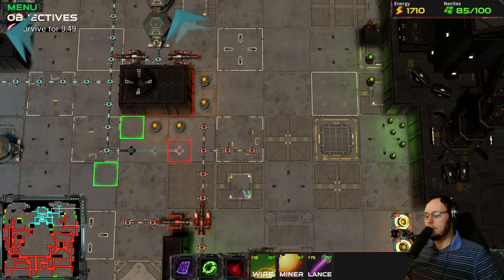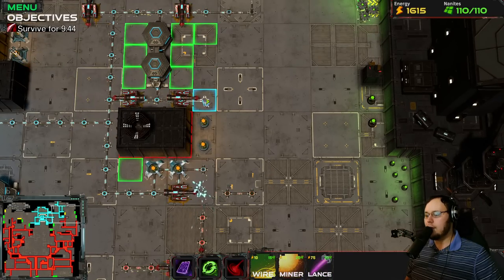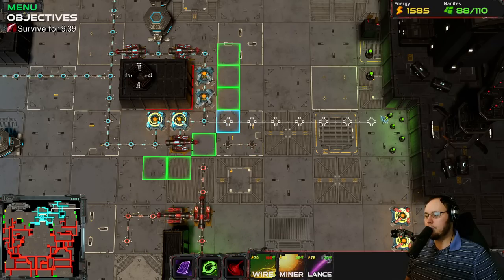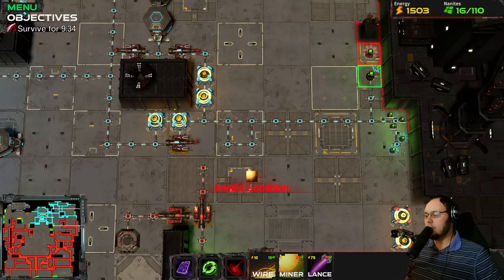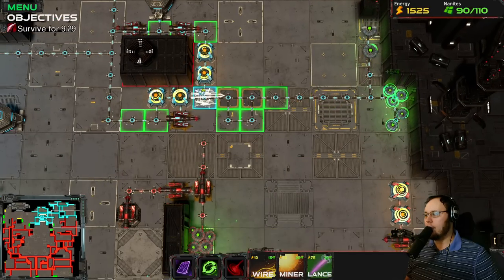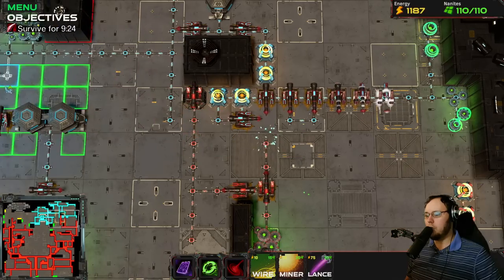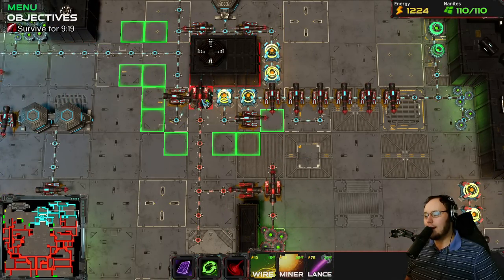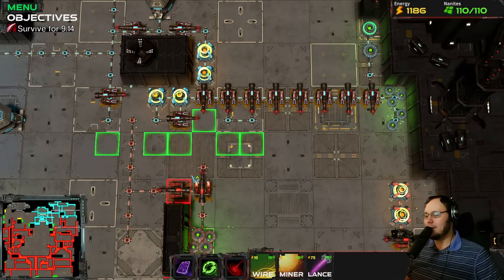Let us be a bit more aggressive with our movements this time, and build these two miners right here. And then we can build a wire right here - miner, miner, miner, wire, miner, miner. We have this whole place dealt with economically. And then can we just drill, drill, drill, drill? They got moving drills! That guy charges forth - so that's how they're gonna bust us, huh? Good to know.